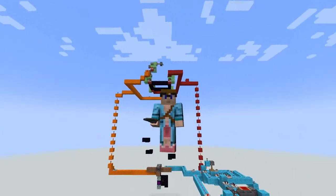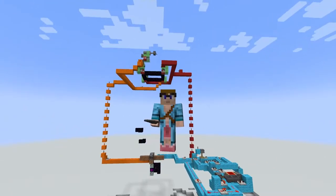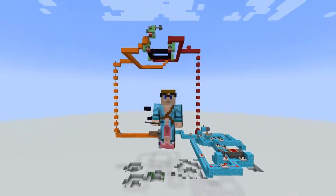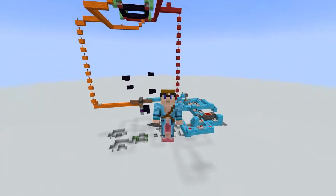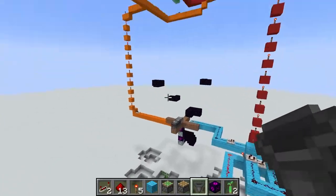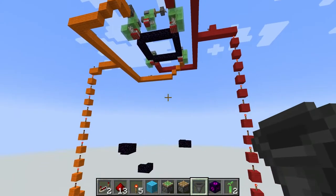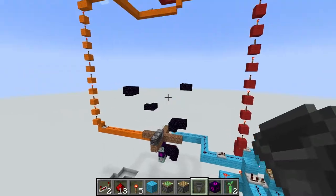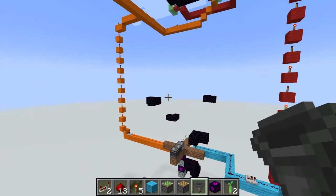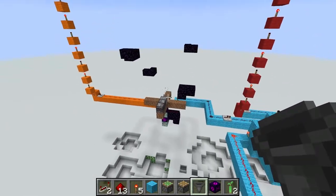I'm not really a redstone guy — I am an engineer in real life, but not here — so this has hurt my brain. See that big mess of stuff down below? So I've gotten it all rigged up. We have our orange diagonals and our red diagonals for TNT dupers up there, and then we have low platforms and high platforms. Reds are the lows and oranges are the highs. Down there we have just a quick bone meal dispenser that makes the tree grow.